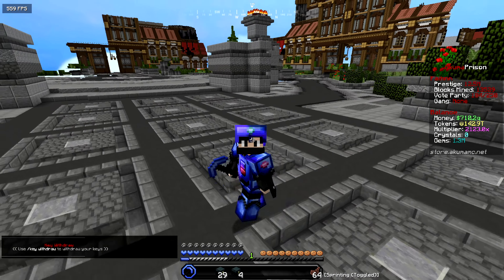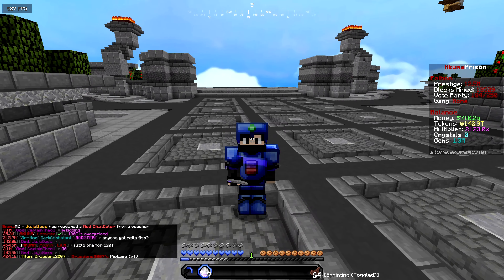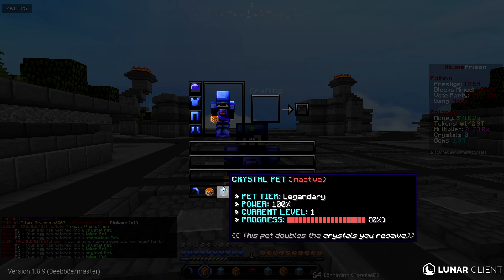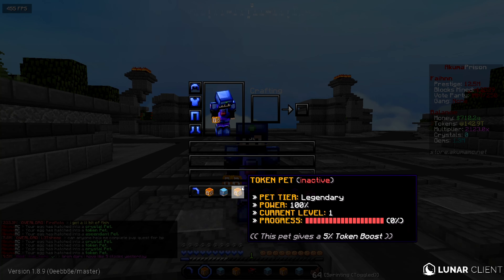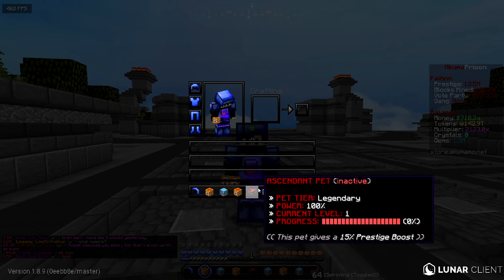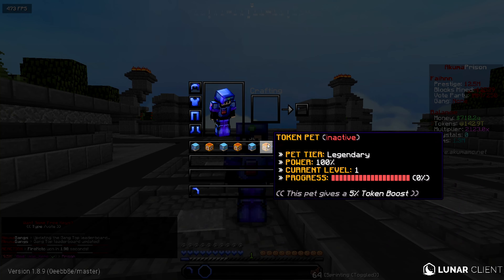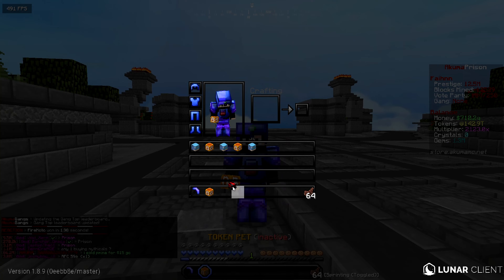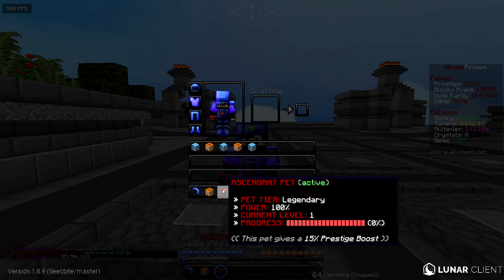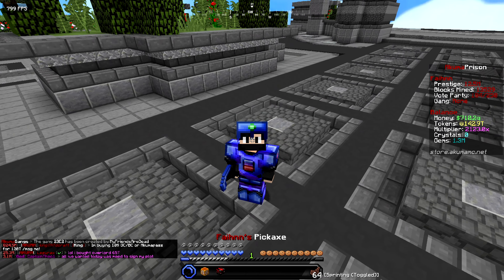That puts us at almost 143 trillion tokens, which is insane. But before we upgrade and start mining, we need to open those pet eggs. Let's spam these open - we got a legendary token pet, a crystal pet which is also legendary, another token pet, an ascendant pet that gives a prestige boost, and another crystal pet. We can only equip one at a time, so I'll ask chat which pet is best.